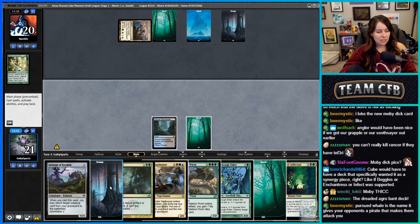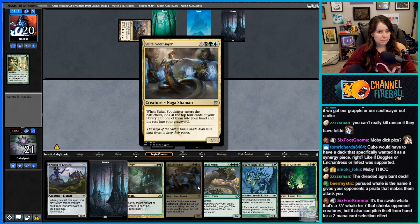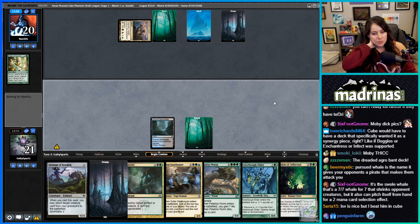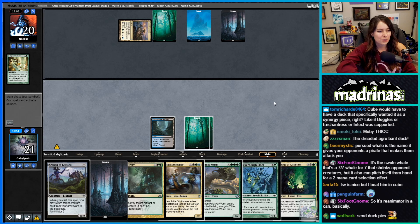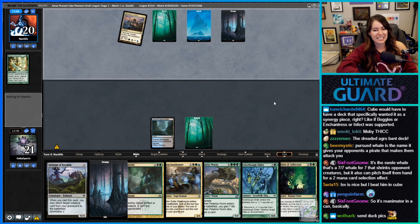Colluding Reflection looks a little awkward here. We really want to get the Soothsayer going. LSV is nice but I beat him in cube. That doesn't have to be a 'but' statement — LSV can be nice AND I'm proud I beat him in cube; he's very good at cubing.